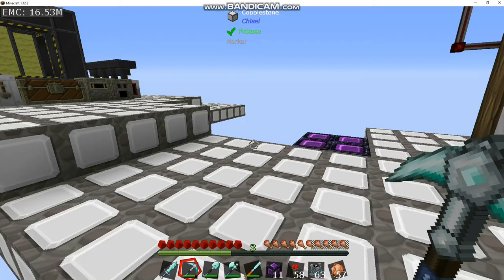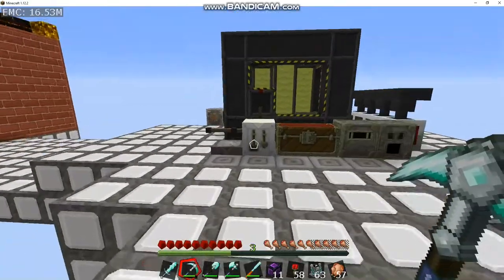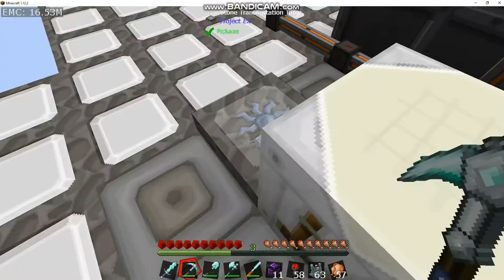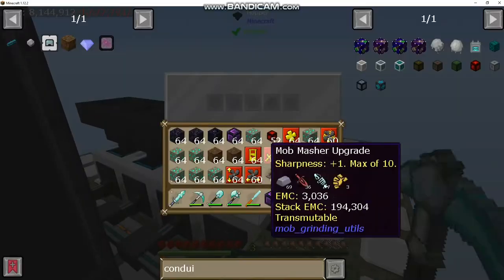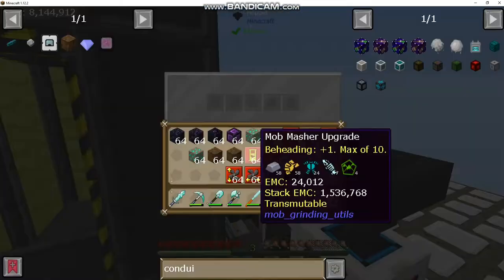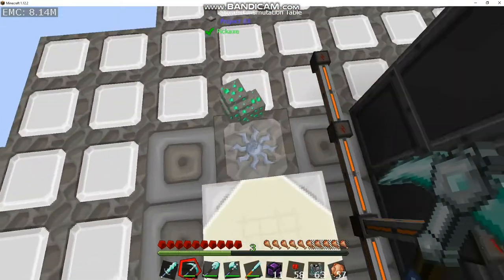What is up guys? Welcome back to Sky Odyssey 2 with Lone Devator 7. We are here over by the big reactor and our machines. I'm just going to get some more emerald ore going real quick, just so we can keep increasing our EMC.